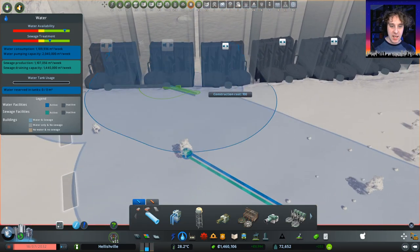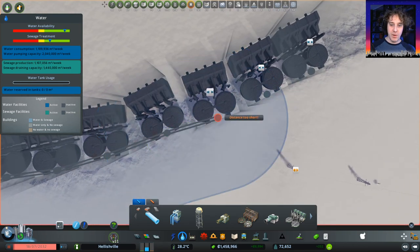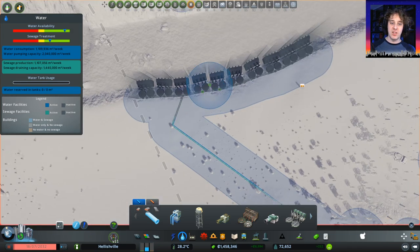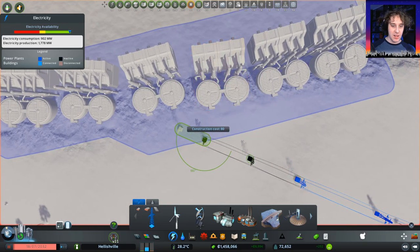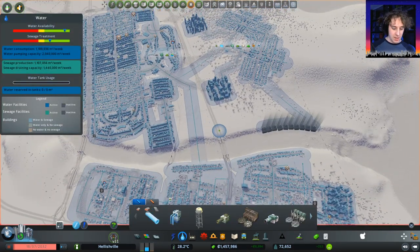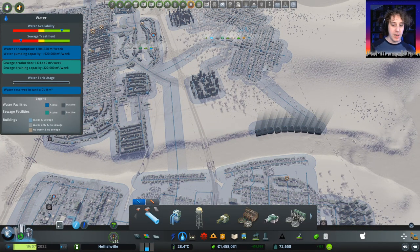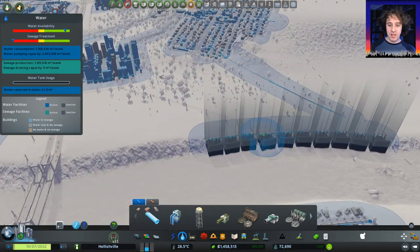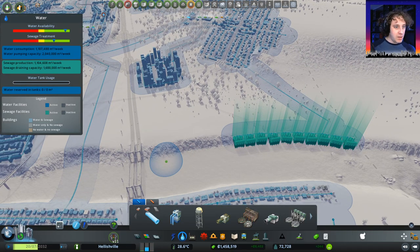I think what we'll do is just link these together first, and then link that to the main network. The game is paused at the moment, so in theory this construction happened instantaneously and everything should be fine. We'll just have to reconnect the power. And I think that should deal with it. Now if we go into water mode and unpause for a moment, let's have a look. Sewage treatment went down to nothing pretty much, because these facilities have got to come online. There we go, they're all coming online now because they recognise they're connected to the grid. And now we're okay. Everything is fine.